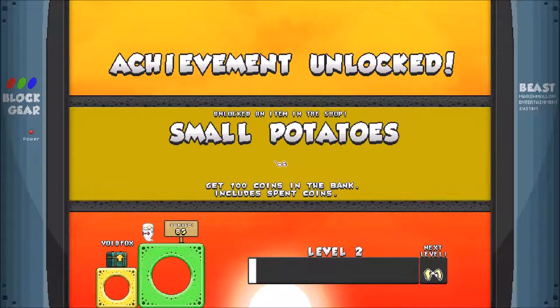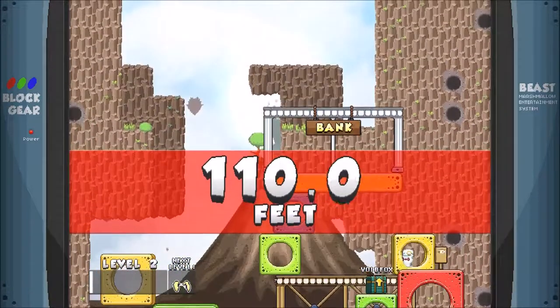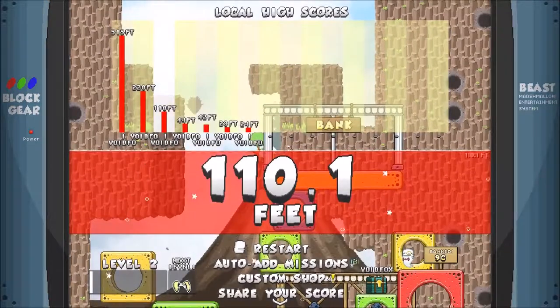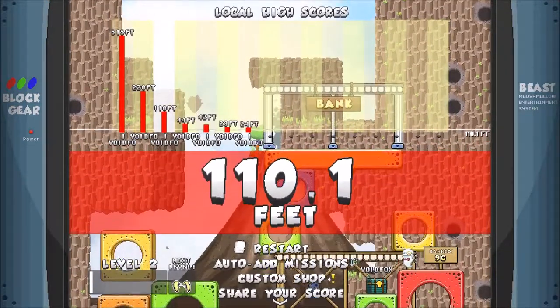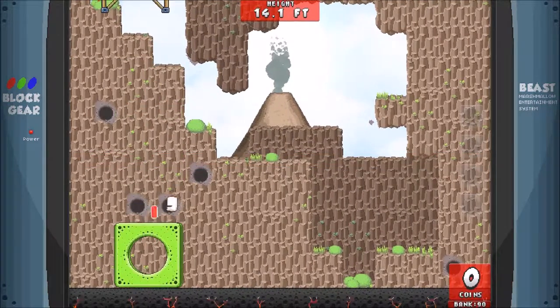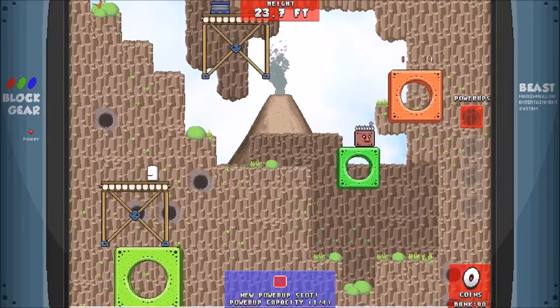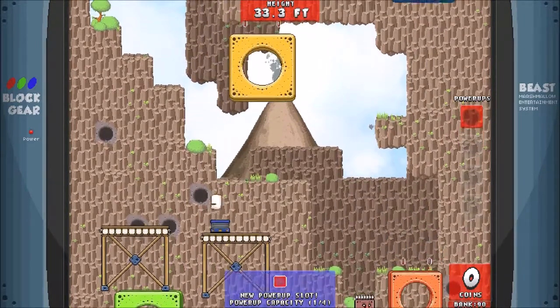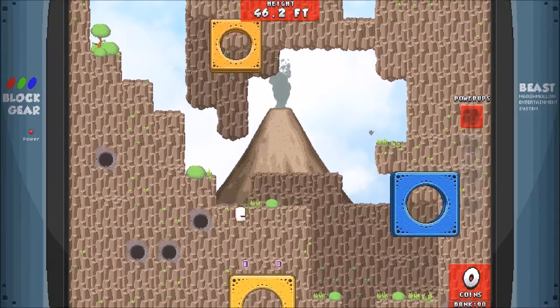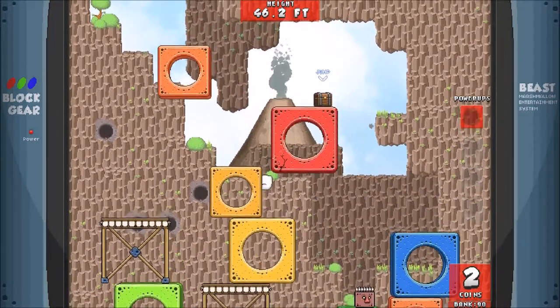I think that was the bank. I unlocked an item in the shop — Small Potatoes. We went 110 feet, not too bad. We got a climb bonus of five coins, which automatically goes into the bank. As you play, you can actually collect those coins and store them in a bank that randomly falls from the sky at any point. I don't know how I got to over 500 feet — go figure, I wasn't recording.